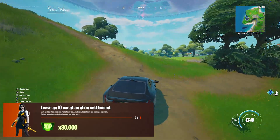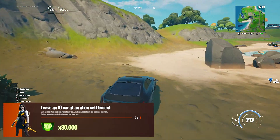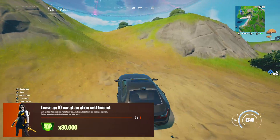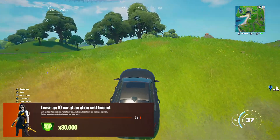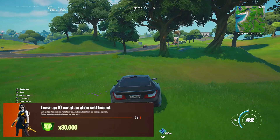Ignore the IO guards, try and jump in the car and just drive off. If the car doesn't spawn you'll have to back out and go into another game, but the cars usually do always spawn. Then all we need to do is drive south to Holly Hatchery, because the alien settlement is going to be over there.